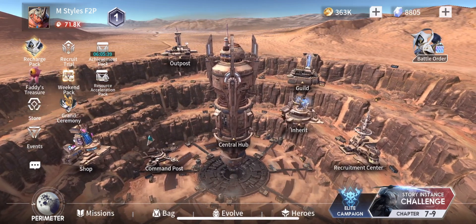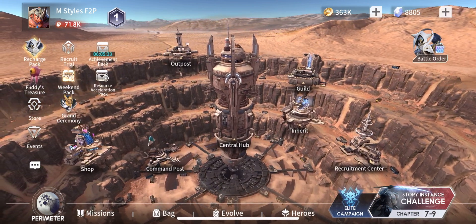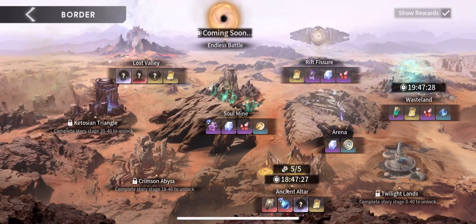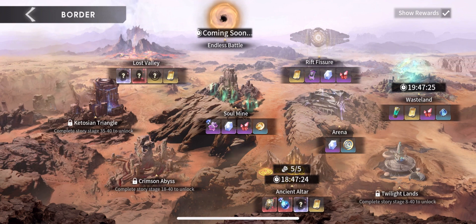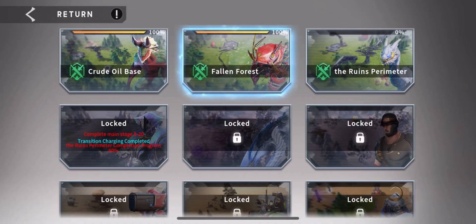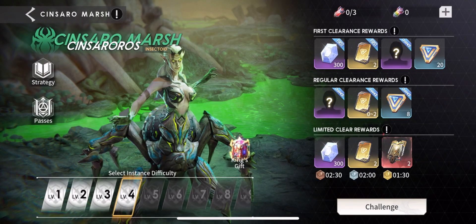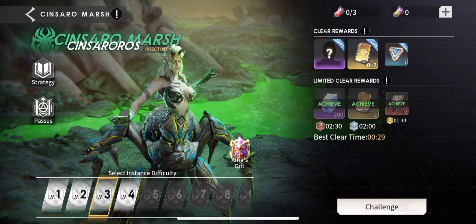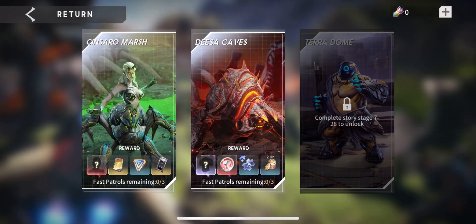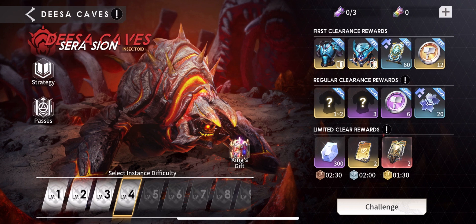I've already opened up the first chapter of the Elites and unlocked the Guild Inhibitor, Recruitment Center, Command Post, Outpost, and the Shop. I still have a lot of things to unlock — it's week one and in week two we'll continue to progress. Lost Valley is open, Ancient Altars is also available. I've cleared Wasteland twice already. In Rift Fissure I've done the first two, and I've made it to level three on Censora Marsh but I'm struggling with level four.